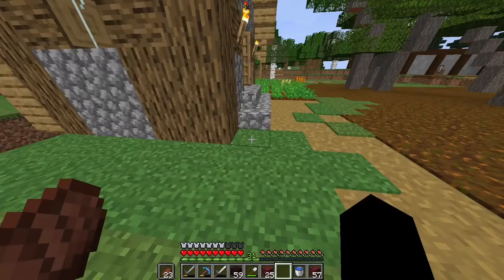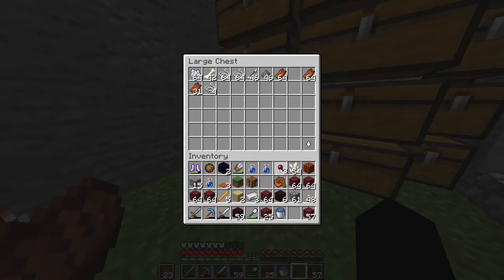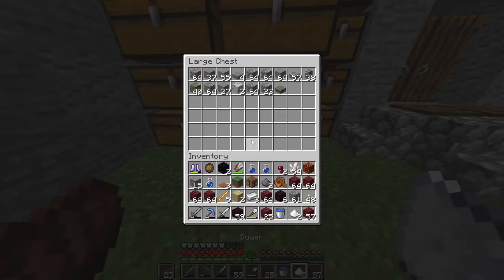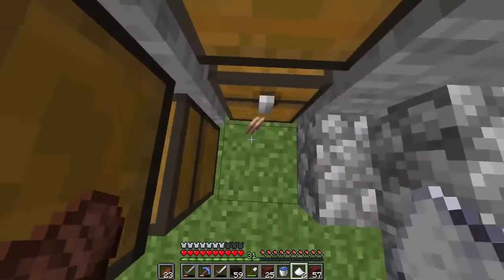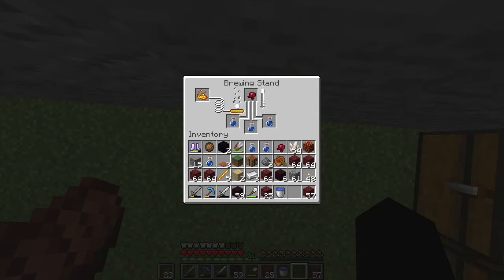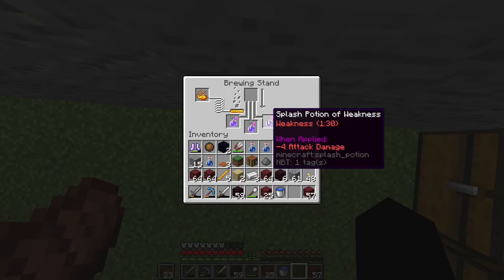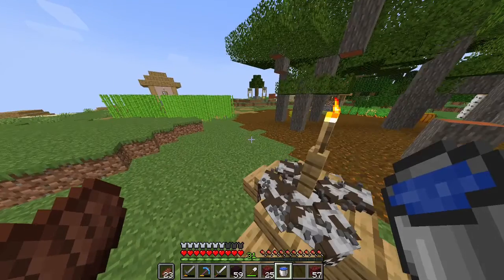I finally did it. Spider Eye, gunpowder, sugar, and most importantly, brown mushrooms. Fermented Spider Eye goes into the brewing stand. And just in case you're wondering — yes, I do in fact have the entire brewing table memorized. Potion of Weakness. Splash Potion of Weakness. I think it's time to go use our zombificator.